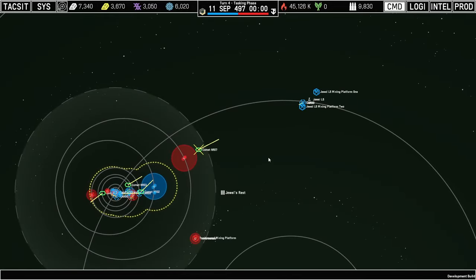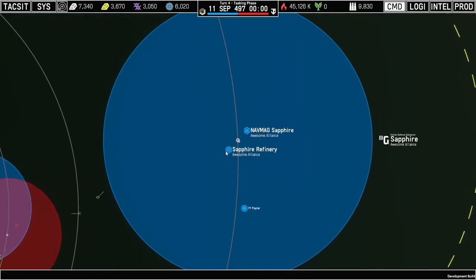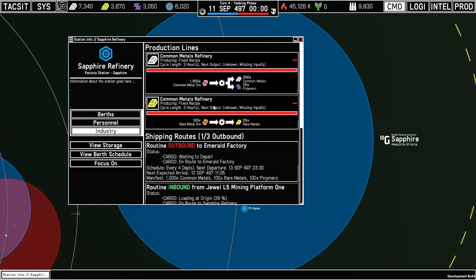Hopping over to the refinery at Sapphire, we have a common metals refinery and a rare metals refinery, and you can see the inbound shipments coming from the mining platforms. Both are missing their inputs because the shipments haven't arrived yet and they've burned through their starting resources. One thing that's a bit odd is that it's outputting polymers as part of the common metals refining process. The reason is that I need a way to generate them somehow — in the real case they'll come from planets, but I haven't implemented planet production nodes yet, because there's a lot to do for planets in Phase 5 and I don't want to implement it twice. This is the stopgap for now.